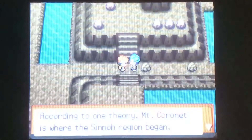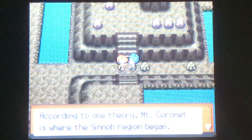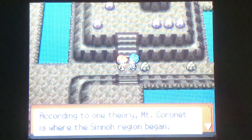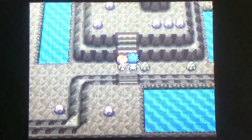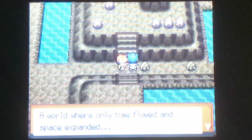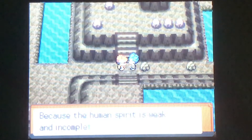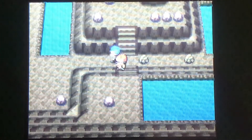There's gotta be a hidden item right there, but we can't get that hidden item yet, because we meet this guy who has blue hair. He seems kind of sketchy — what is he doing hanging out in a remote place like Mount Coronet? According to one theory, Mount Coronet is where the Sinnoh region began. A world where only time flowed and space expanded. This guy's pretty sketchy, going on about the world and some weird things, and then he just leaves.